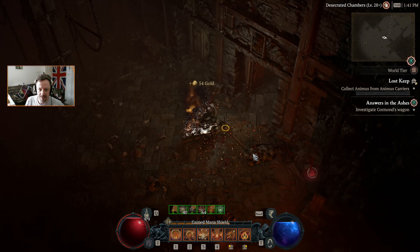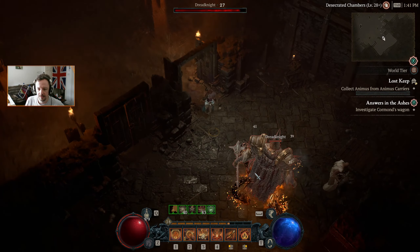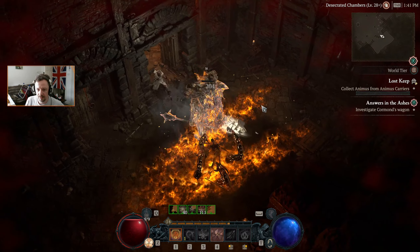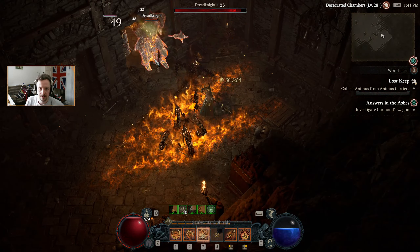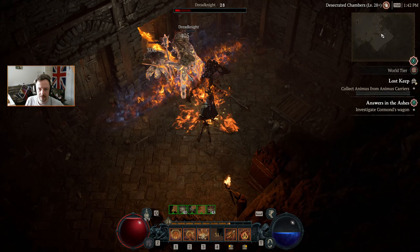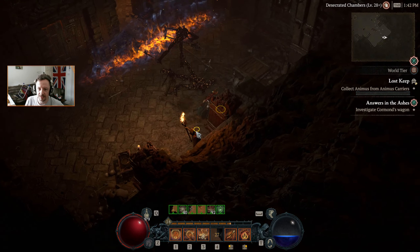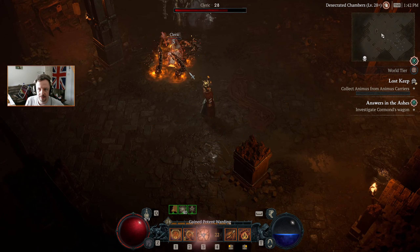Now we're looking for animus keepers. There's not enough of them clustering up for us to use our giant fire serpent. Toasty toasty.